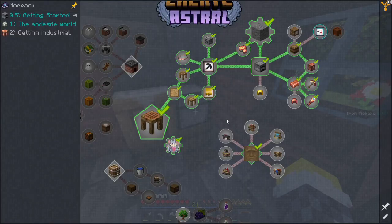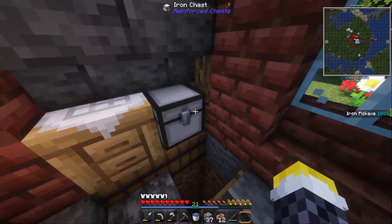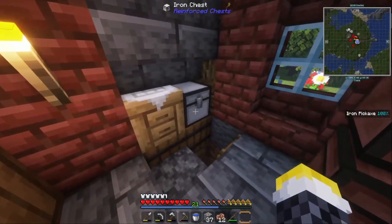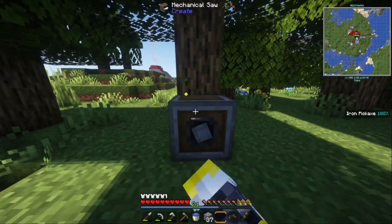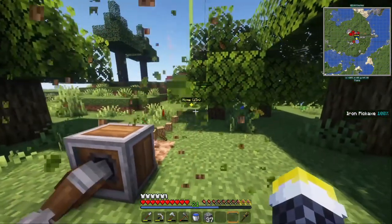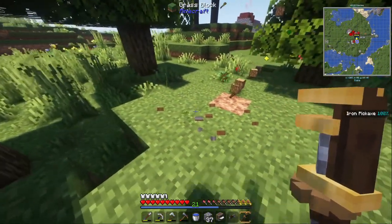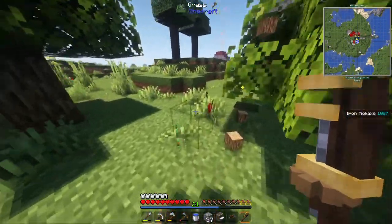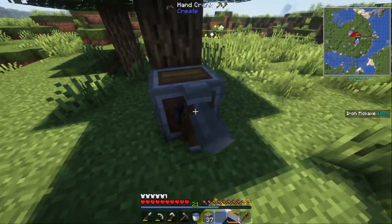From another thing I got this iron chest, which is even better. So now I just have a lot of storage and that's very nice. Another thing I learned was that I can use the wrench to pick up Create items — I just shift right-click — so I'm gonna be carrying my wrench always now because that's just way easier.